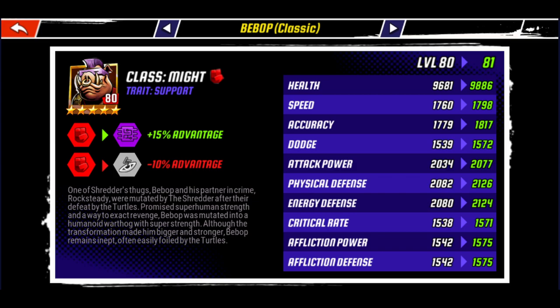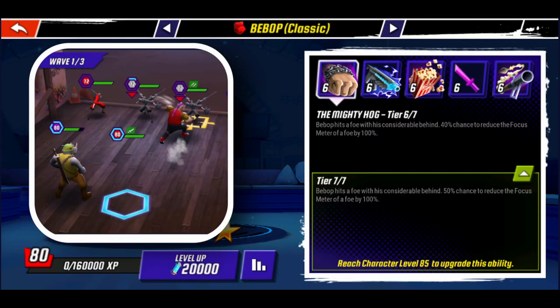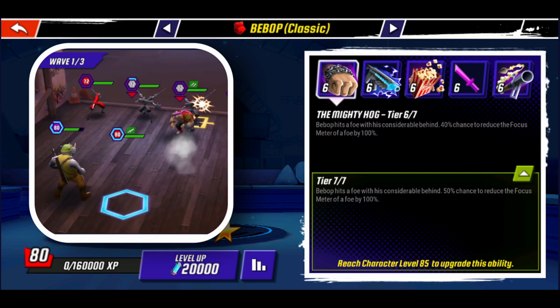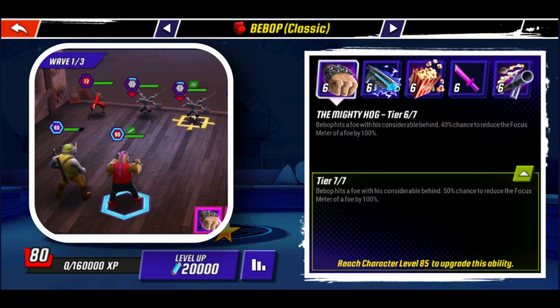Let's take a look at his tier 7 ability kit. Classic Bebop's basic, the Mighty Hog, has a 50% chance to reduce the focus meter of an opponent by 100%. We tried to build a team around this kind of basic, and it is honestly quite hilarious how well it works. This is a top tier basic for sure.